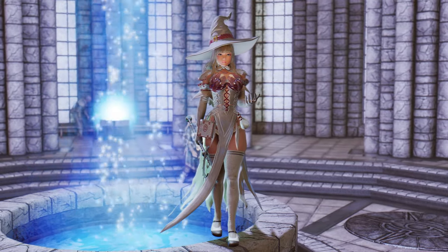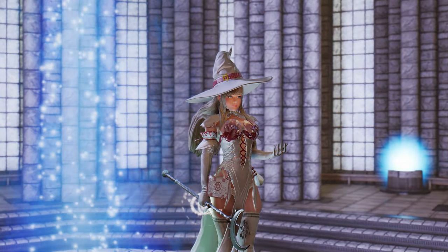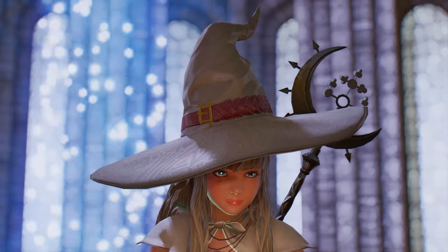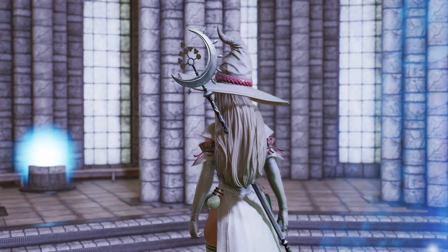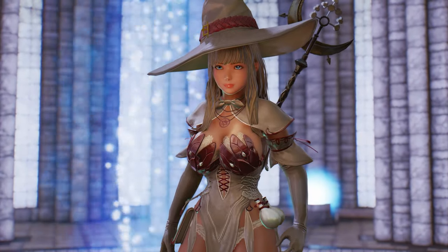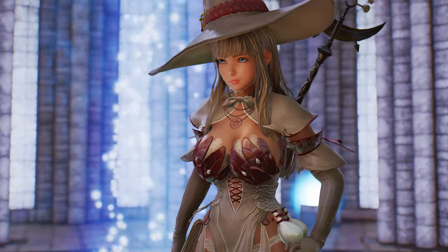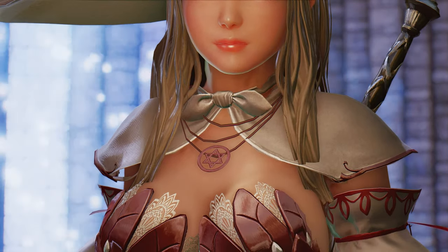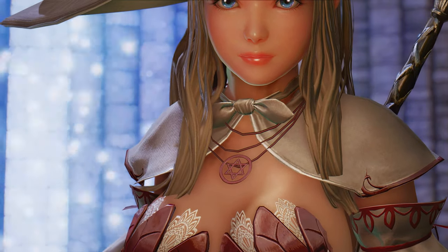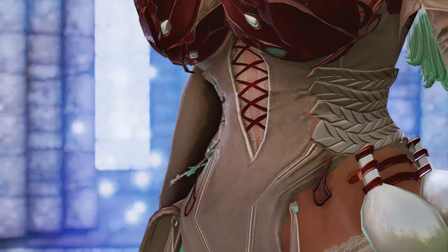Now, let's delve into what makes this outfit truly exceptional. The standout feature is the hat, which exudes the essence of an ancient wizard. Its intricate design and mystical aura make it a defining element of this ensemble. As you don this enchanting costume, you'll notice the shoulder part elegantly depicted as a small cloth cape. The tied-up style adds a touch of magic to your appearance. Completing the look, a necklace and a magic book accessory adorning the waist further enhance the wizardly vibes.